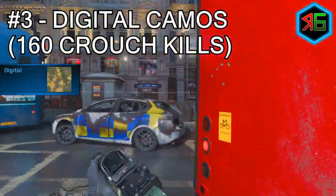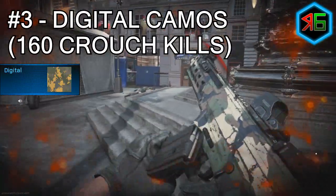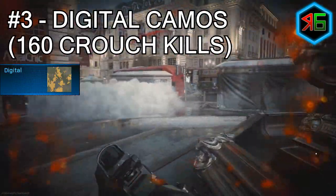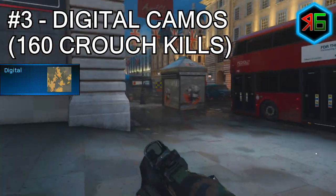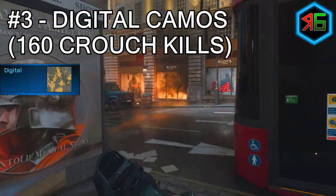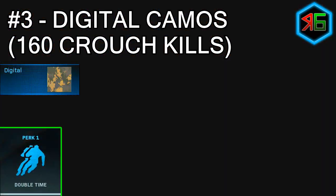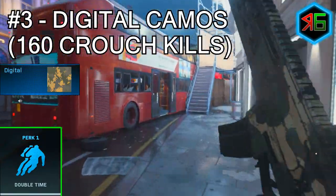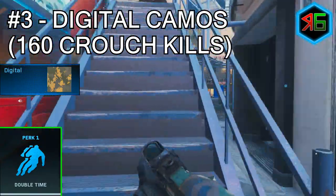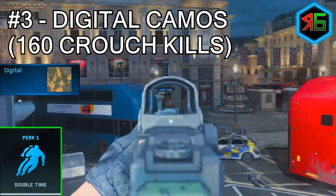For the digital camo challenges, you need 160 crouch kills. Suggested game modes are Free-for-All, Domination, and Ground War. Play on close-quarter combat maps, play as normal but just stay crouched. Use the Double Time perk — a tier 1 perk — which increases crouch movement speed by 30%, making it much easier to play while staying crouched.